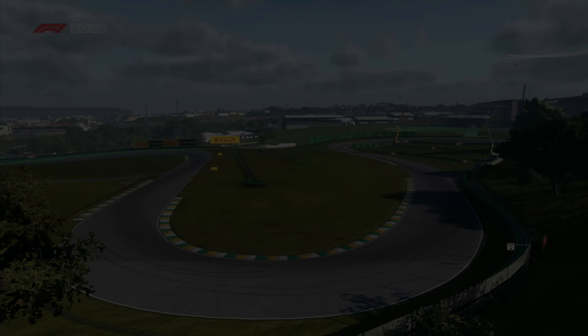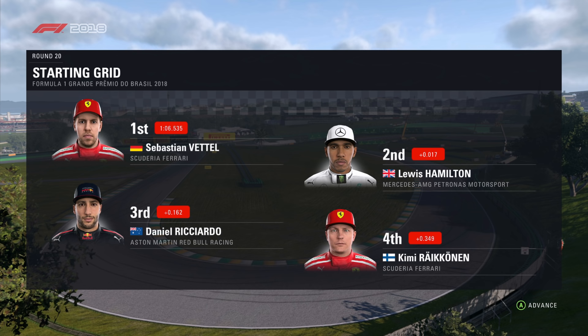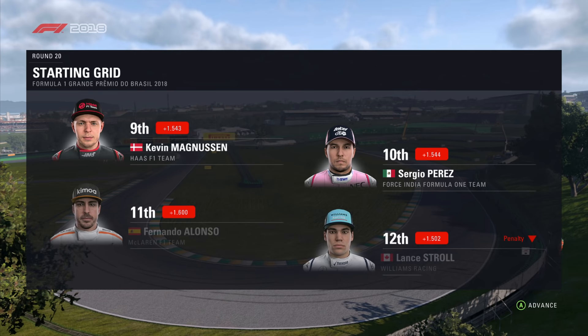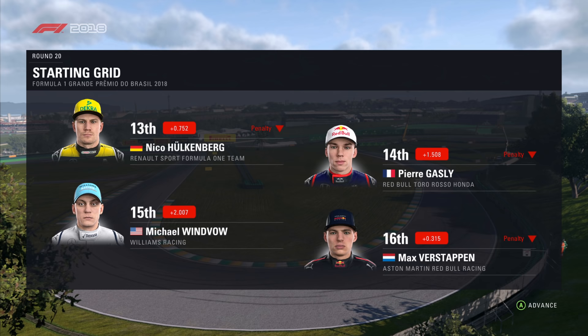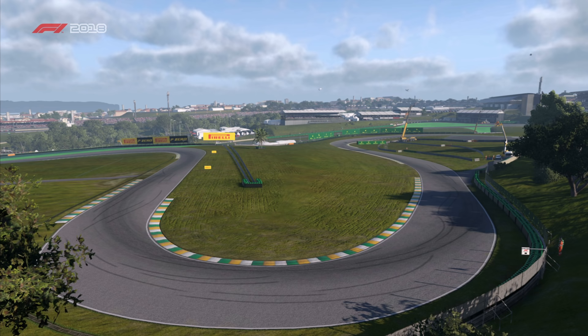Let's run through the grid order. Sebastian Vettel has a clear track ahead of him today — he starts on pole position. Lewis Hamilton completes the front row. Looking down the rest of the grid: Ricciardo, Räikkönen, Leclerc and Sainz. Bottas has taken a grid penalty. Grosjean, Magnussen and Sergio Perez. Alonso, Stroll, Nico Hülkenberg and Gasly. Verstappen, Esteban Ocon and Brendan Hartley. Ericsson and Stoffel Vandoorne complete the grid. Now it's almost time for lights out — let's go down to the track.